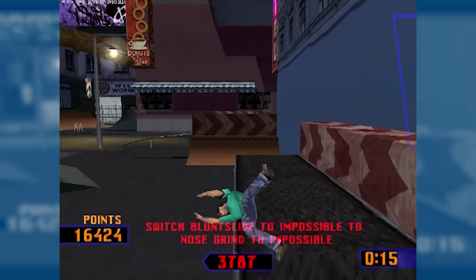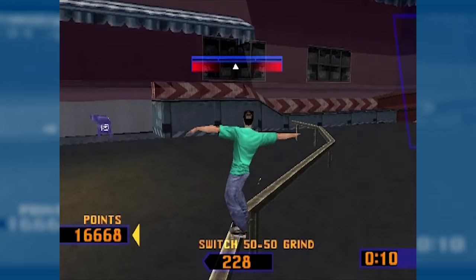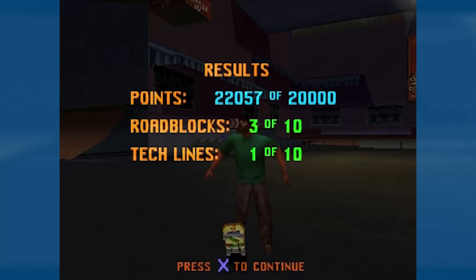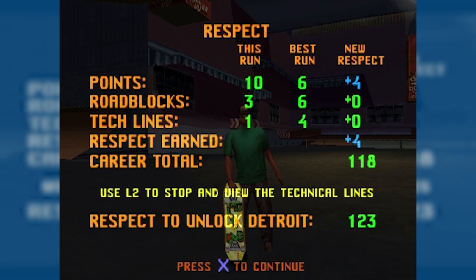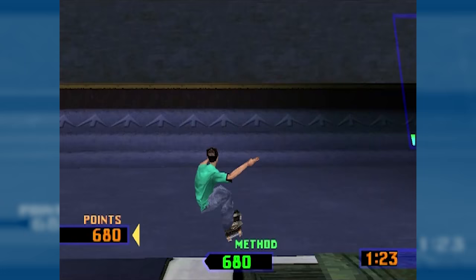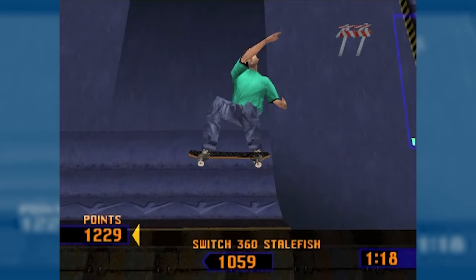One cool thing about the grinds I forgot to mention — there's only really an up and down version of every grind. So to do a tail slide or a blunt slide, you have to turn sideways and then hit down, which is the same control as a 5-0. It's kind of more natural, almost like Skate — you have to turn your body and then just lean in one direction or the other, and it's not really about hitting a combination. I thought that was pretty cool.